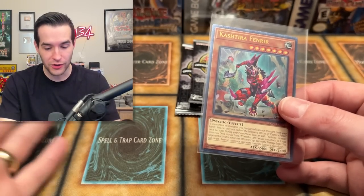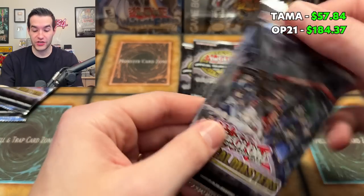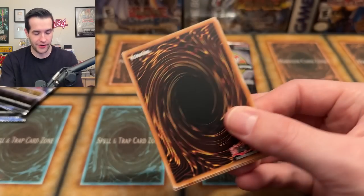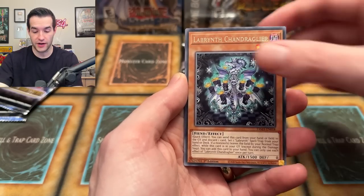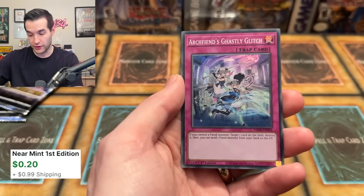This is a weird opening — we pulled two Welcome Labyrinth and two Fenrir, the best pull from each, pulled twice. That is super weird. That is an amazing pull. The totals are up there — this has been a big opening. Wow, that is a huge one! Cashtira Fenrir twice — not just once. You're really going to need like an Ariana Collector Rare to even have a chance here. Valence, Invader of Darkness. Another Ghastly Glitch — we're pulling the same Supers over and over.